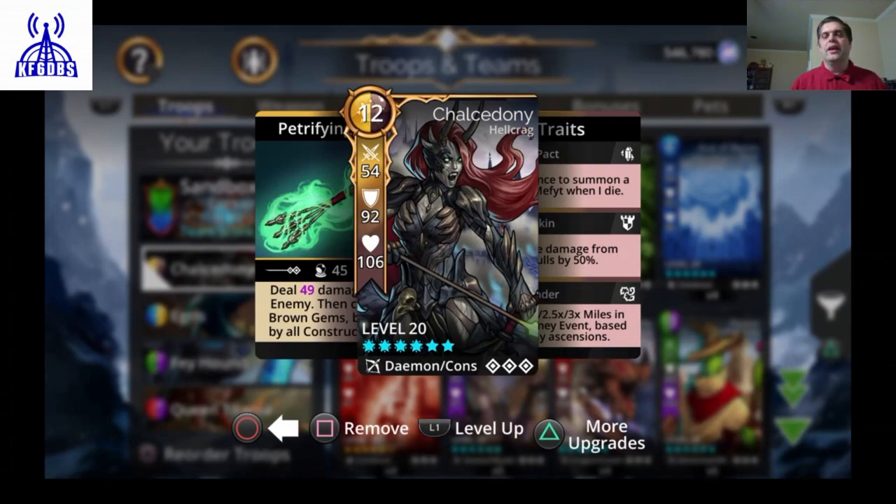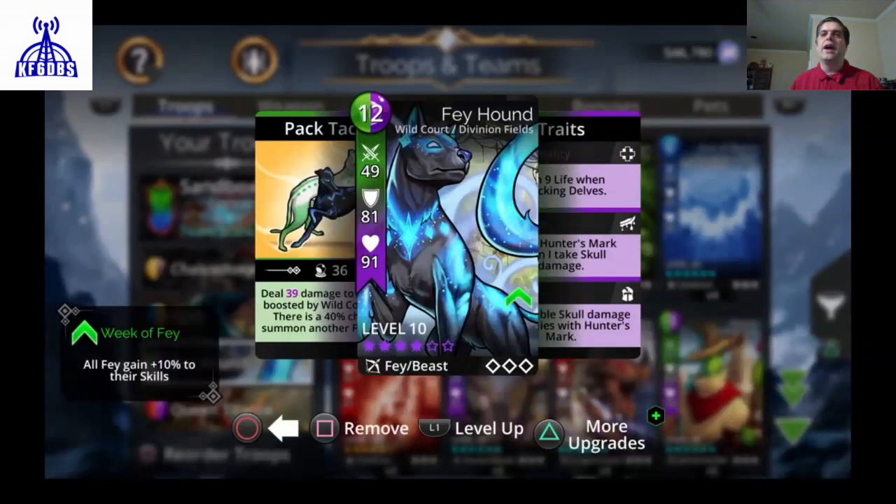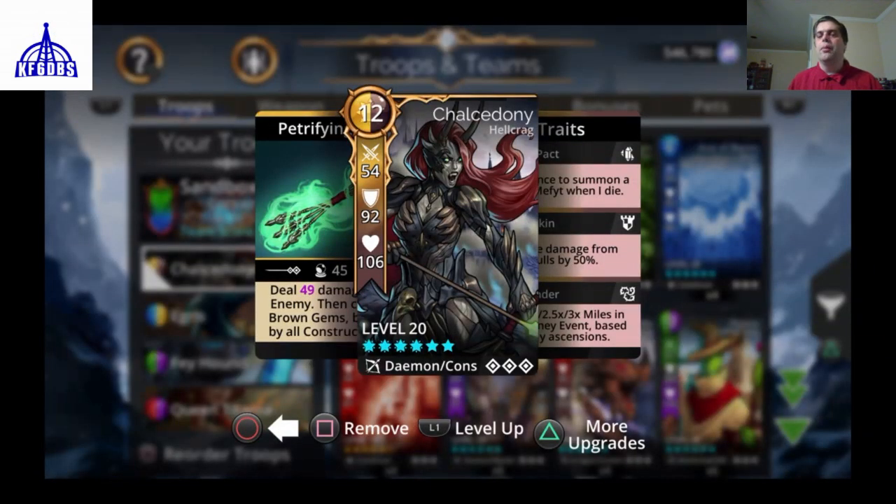Regarding the elite level — compared to the Fae Hound, Chalcedony's mana circle is outlined in gold, as is the top and left side of her card. That tells you she is an Elite Gold troop, which is the highest elite level currently available. There are also Silver and Bronze elite levels, which I'll cover in a later video.